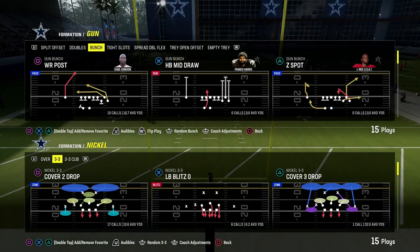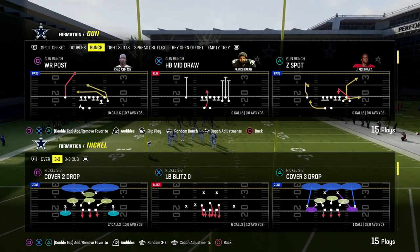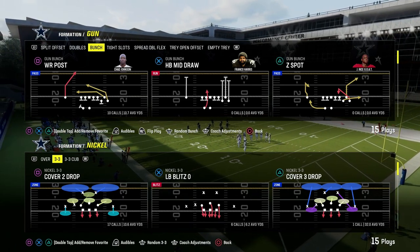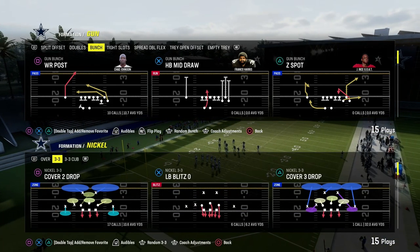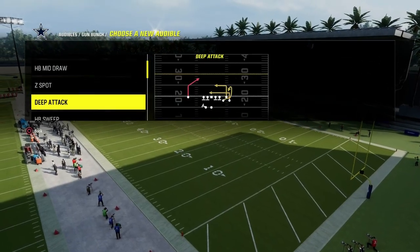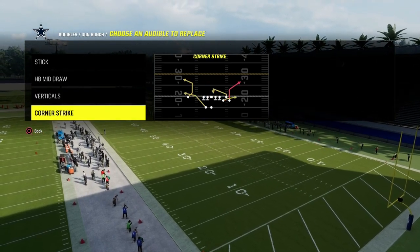That corner can be at different depths, which is what we're going to show you in this video — and why I think West Coast Bunch is one of the best style of formations you can have in Madden, not only because of the formation, but because of the stock routes that come with it. There are two primary plays I want to go over today: stick and corner strike.